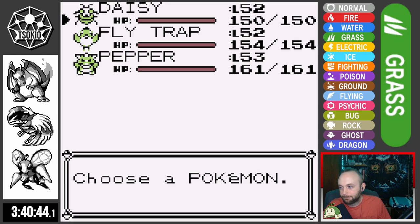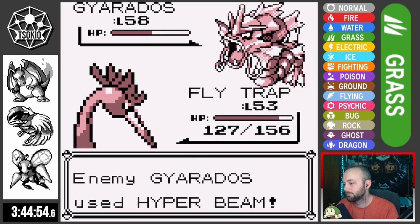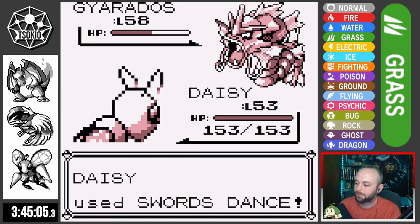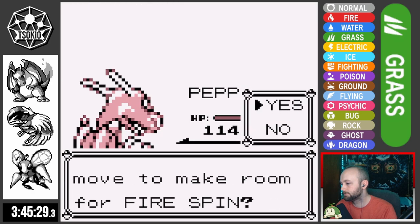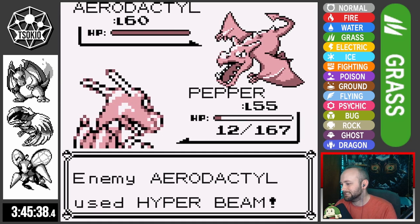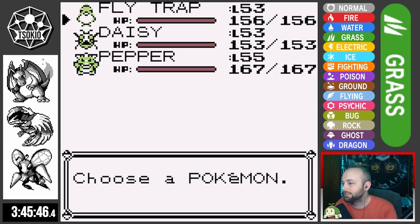Since I didn't use any items or rare candies, I don't reset — we're just going to run it back. Lance round two: I send Flytrap against Gyarados hoping to knock it out quickly with Drill Peck, but it lands a turn-one critical Hyper Beam on Flytrap, knocking it out. Daisy attempts a setup but gets knocked out by Hyper Beam as well. Pepper comes out and knocks out Gyarados with two Slashes, then knocks out both Dragonairs, but Aerodactyl comes out and knocks out Pepper with Hyper Beam. Those Hyper Beams are just so brutal. I didn't use items, so I don't reset again.